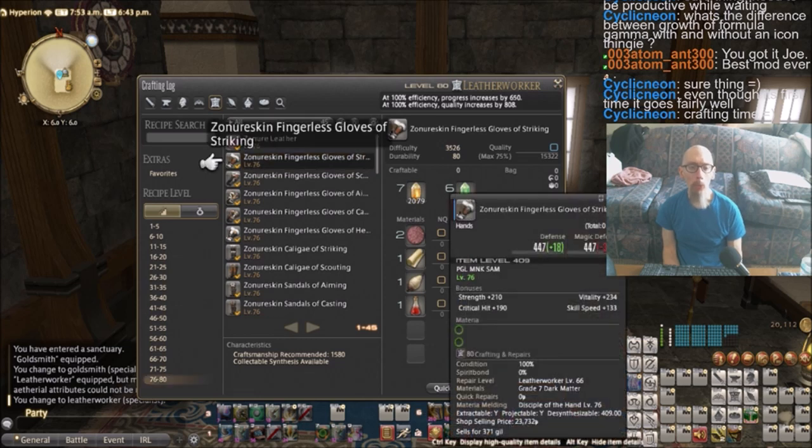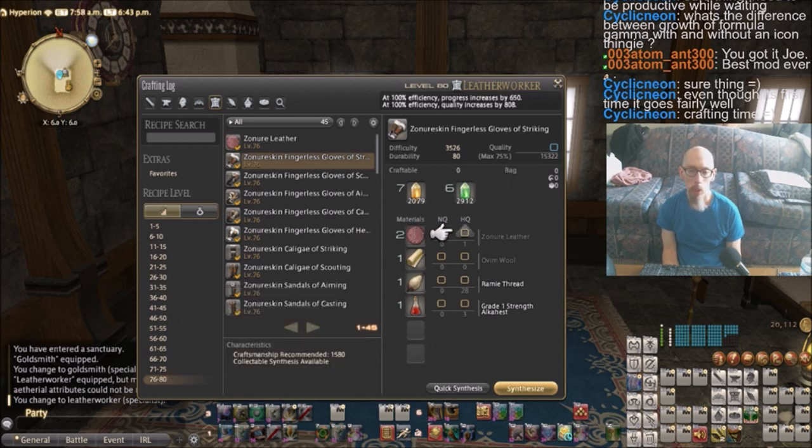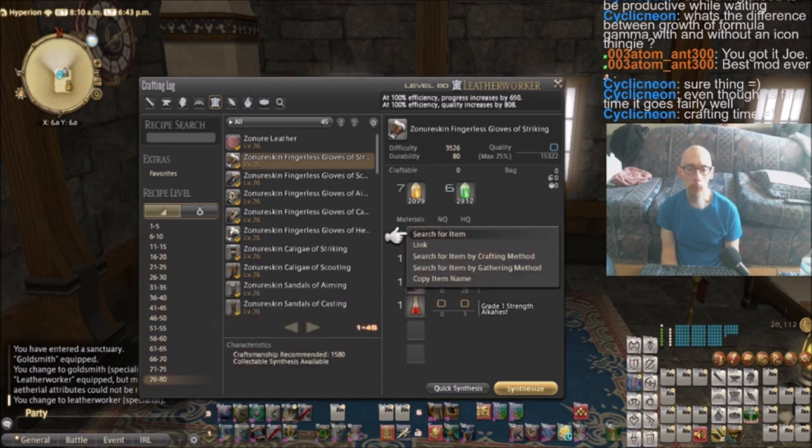But the same also goes — it doesn't just go for the equipment. It also goes for the mats used to make them as well. Now, if you look towards the upper right corner of this window, the max number is 15,332. This is the quality number I need to reach in order for a 100% chance of this piece of equipment becoming a high quality item. But as I said, the same also goes for mats as well.